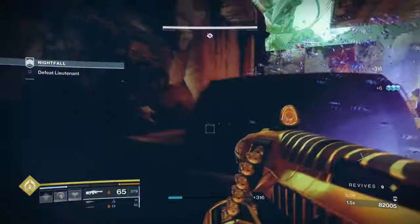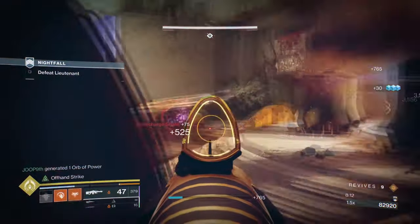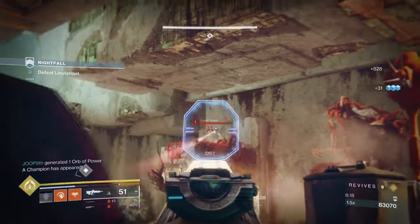Now although our machine gun has Incandescent, our Ergo Sum also has Incandescent via its exotic trait, the Perfect Fifth, which if we're able to proc that effect constantly, we could do some pretty heavy attacks for near infinite scorch, ignite, and melee energy back.